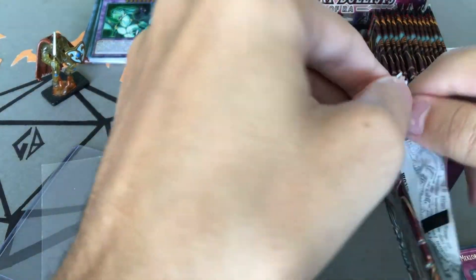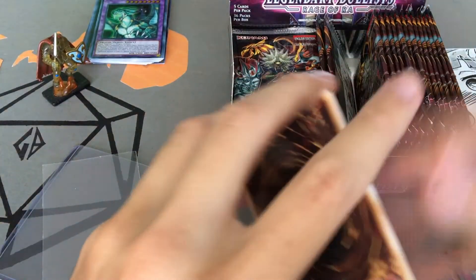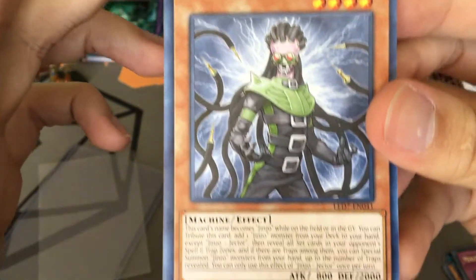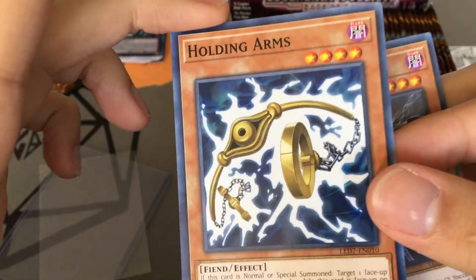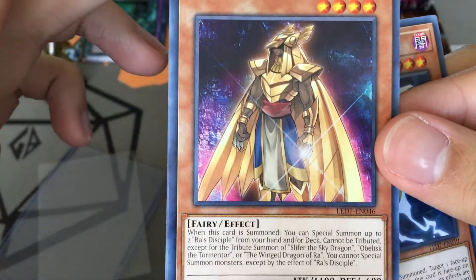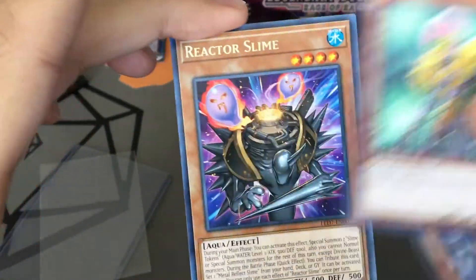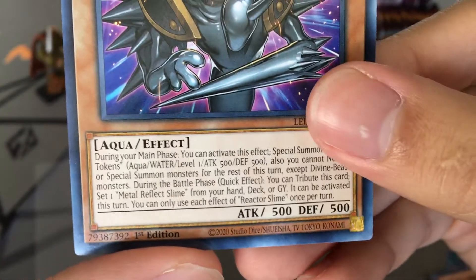That's not all I can ask for though — I want the Winged Dragon of Ra Ghost Rare. I wonder if in the future we'll have more Egyptian God sets with Ghost Rares. Jinzo Jector — am I going to get every Jinzo card? Holding Arms, Ra's Disciple — this is also in the Legend of Dragon set — Jinzo Returner, Reactor Slime. The Slimes are pretty good cards.